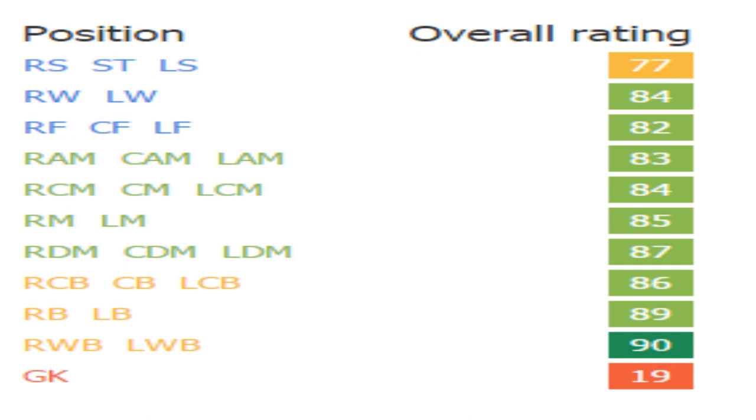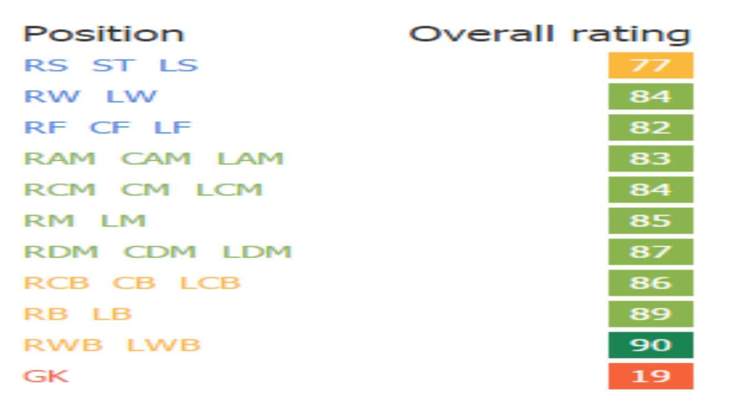As you can see by his calculations: 90 as a wing back, 89 as a full back, 86 as a center back, 87 as a CDM, 85 as a right or left mid, and 84 as a CM. He can play numerous positions — very versatile. I certainly think you should get him, especially if you have a bigger side where you can afford him and fill him into different roles. Thanks for tuning in — signing out now, catch you guys later.